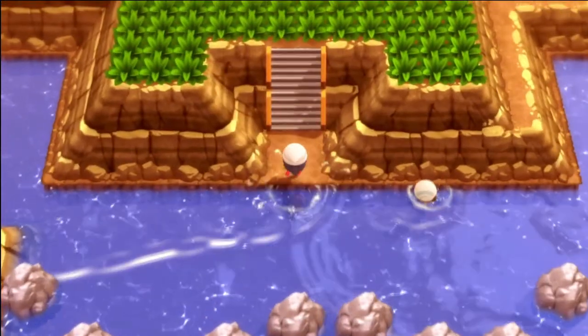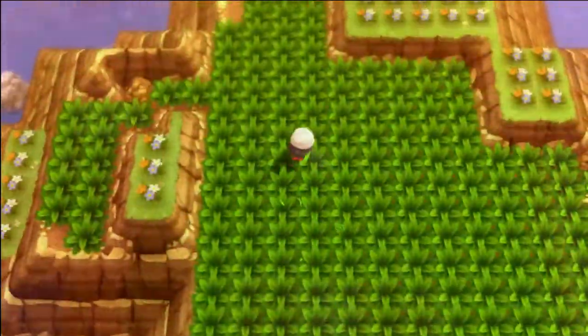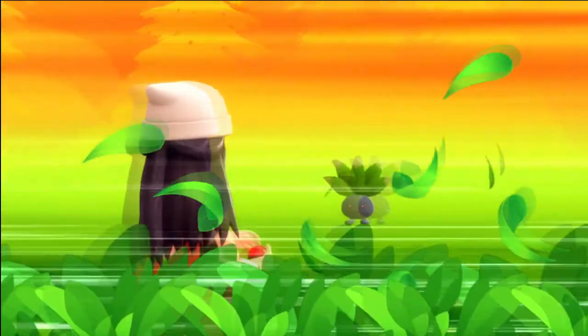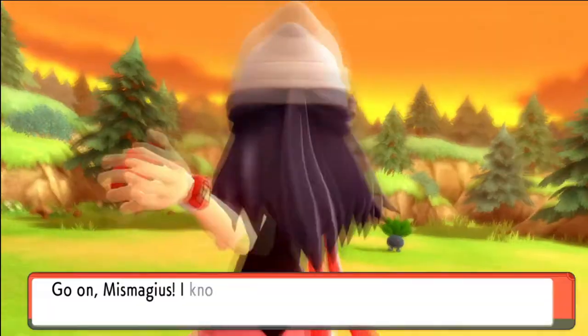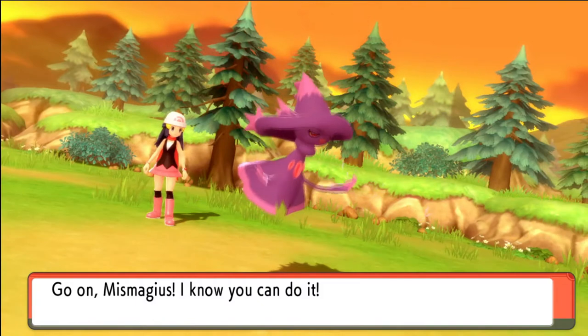On this island you'll find a lot of grass, and in this grass you have an 11% chance of finding an Oddish here. Not super common, but you also have a decent chance at finding a Gloom here — 20% chance — so you can get both of them while you're here.